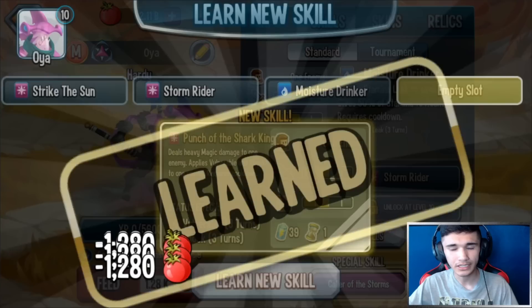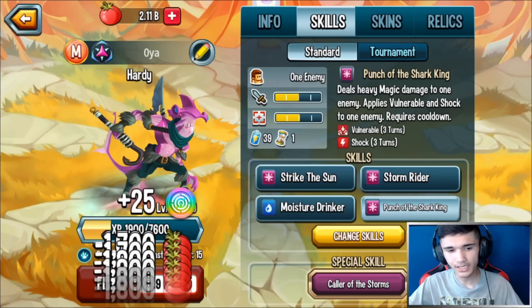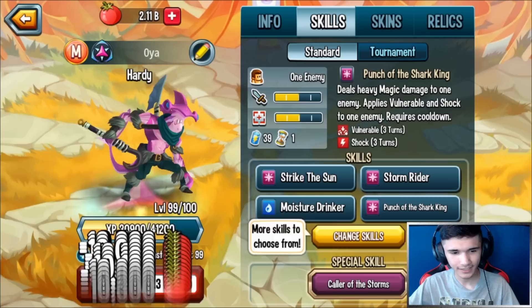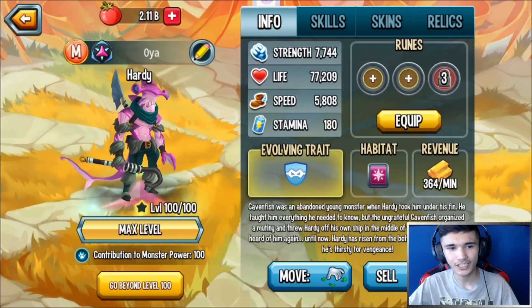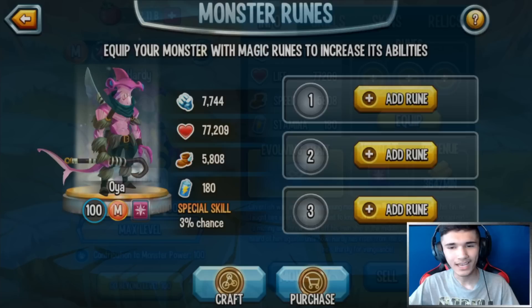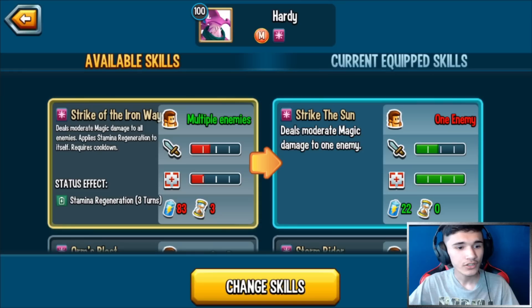I'm gonna go ahead and start feeding up this monster. We unlocked Moisture Drinker and Punch of the Shark King. We're gonna take a look at the effects and what the skills are in general after we get this monster to level 100. Level 100 — here are the stats for those wondering, this is the stats for level 100 Hardy.